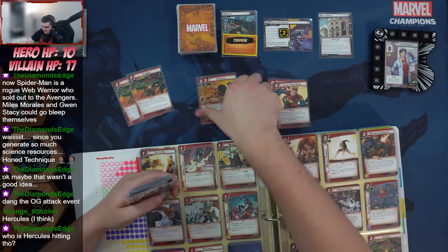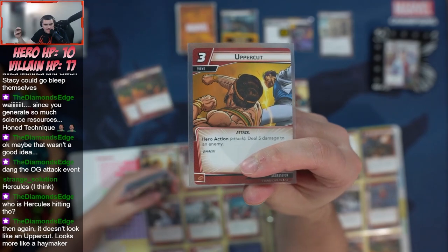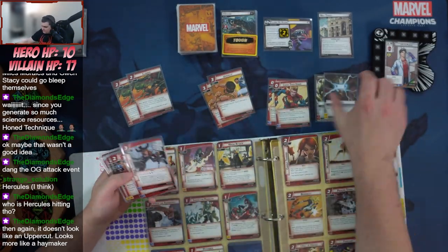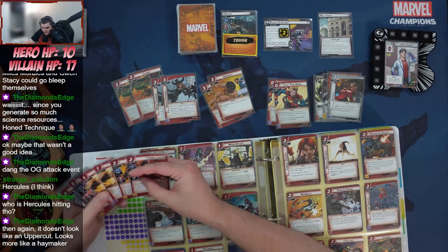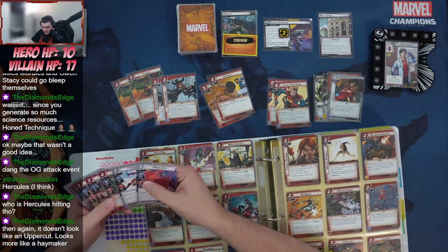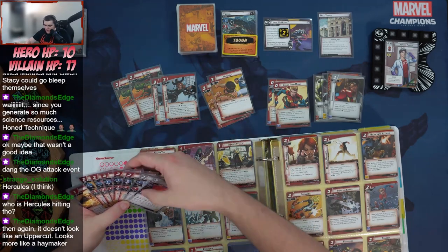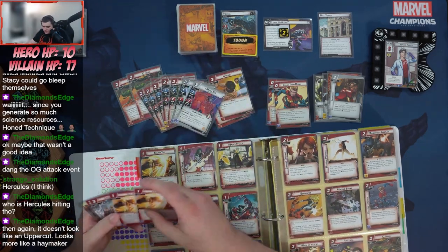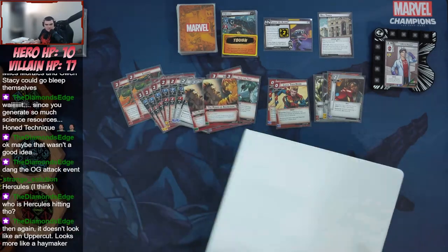The art on Uppercut looks more like a haymaker than an uppercut — Hercules has some crazy hair. We've got our resources in here along with Ingenuity and two Hone Techniques to hopefully draw into sooner. Steve suggested running three if building entirely around Hone Technique, but this is a mixed bag so not sad if I don't draw it first couple turns. Eight allies total, all pretty low cost to take hits for us. Toe-to-Toe and Into the Fray to help with threat.